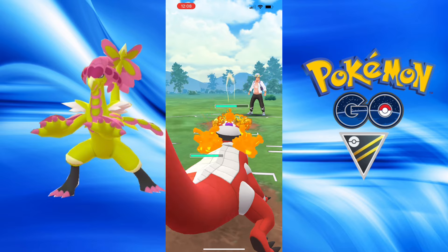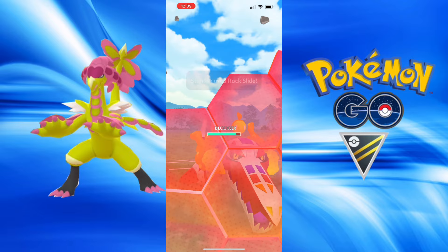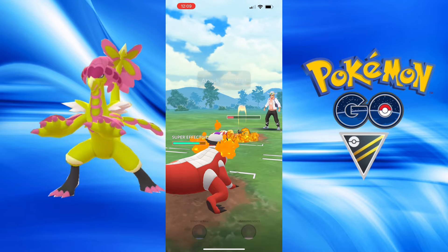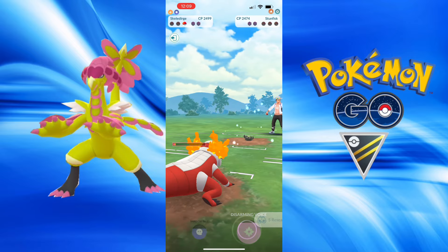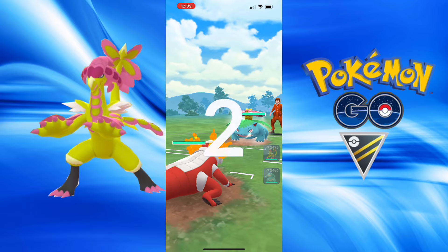They reach one more Hydro Cannon and I'm not going to be able to shield. It takes one more Shadow Claw to take them out. Hydro Cannon grabs a shield but I cannot reach another. I was hesitant on whether to throw an Incinerate in between, but I definitely could have because I survived Earthquake too. I still end up taking the win with that last Incinerate.